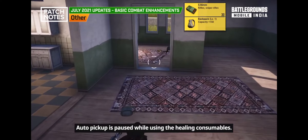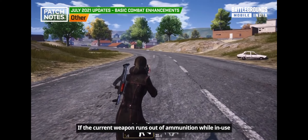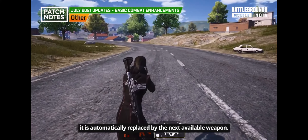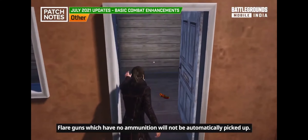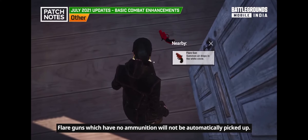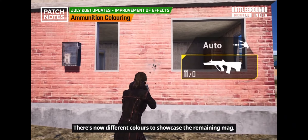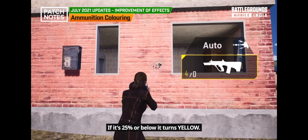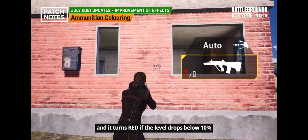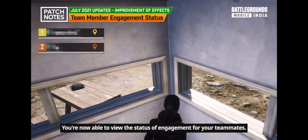Auto pick-up is paused while using healing consumables. If the current weapon runs out of ammunition during use, it is automatically replaced by the next available weapon. Flare guns with no ammunition will not be automatically picked up. There are now different colors to show remaining ammo: yellow if 25% or below, and red if it drops below 10%.